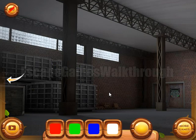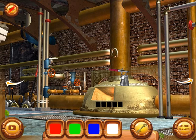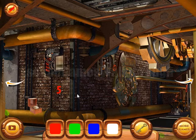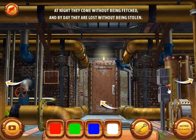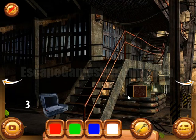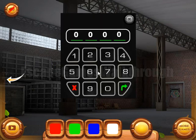We can go inside, and here we need to enter a 3-digit code to escape. The hint is the sequence of colors of the squares: red, green, blue, and white. We need to find the matching digits — 5 is red, green is 1, blue is 2, and white is 3. So the resulting code is red 5, green 1, blue 2, and white 3.